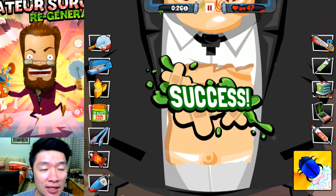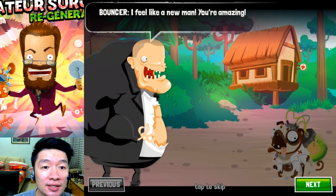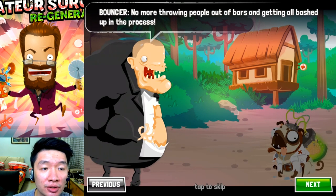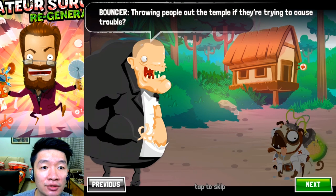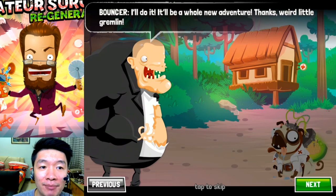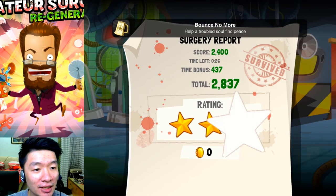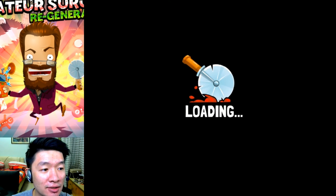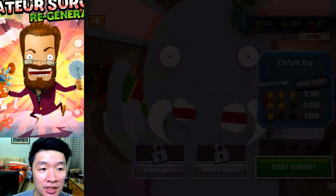The Bouncer is coming back to life! Is that it? 'I feel like a new man. You are amazing. I want to start a new life. No more throwing people out of bars.' And what should you do? Stay here and throwing people out of the temple — oh, that's a new job! That's amazing. Rating — oh, 3 stars. Very nicely done. And let's get back to the mission. I've unlocked this, so let's get started to operate Elephant Boy.